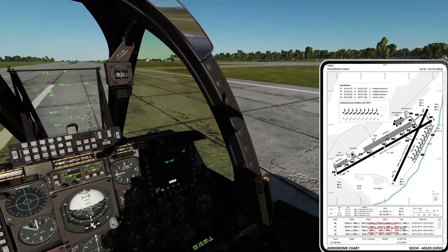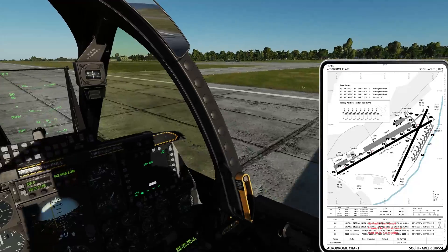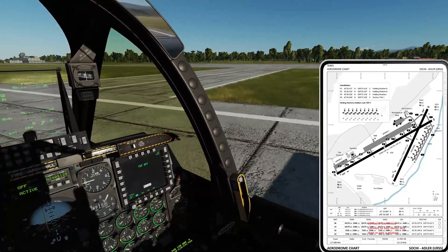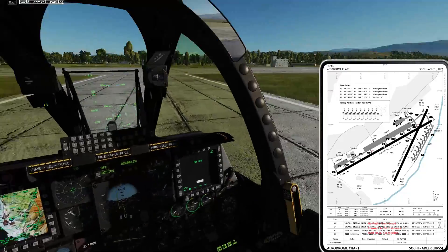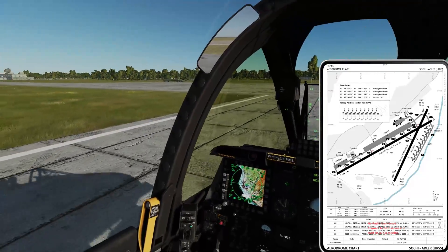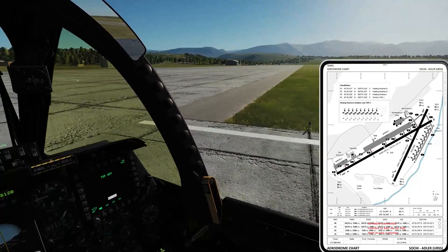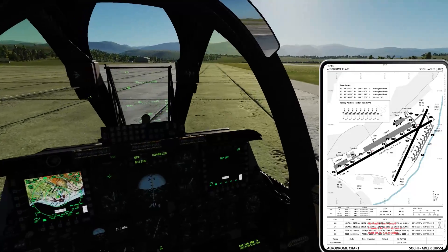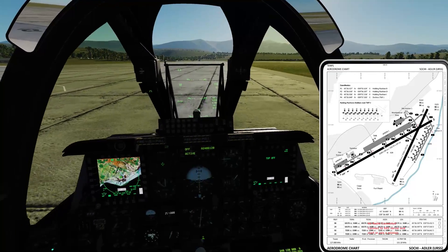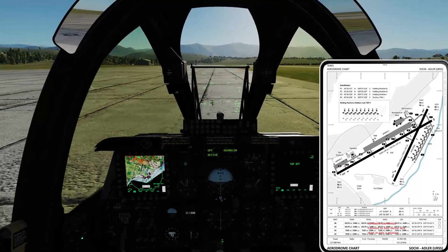Finally on the ground and we're going to leave the runway as soon as possible, which is here going to be via Delta. And of course we're announcing it: Hawk 11 vacating active via Delta. Now of course we need another taxi clearance, or we just announce which way we're taxiing, which in this case is going to be: Hawk 11 taxiing to apron 1 via Delta and Mike. All right everybody, I hope you found this helpful and interesting — till next time!